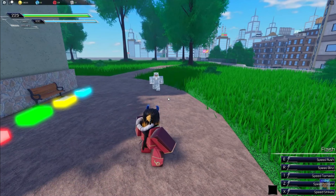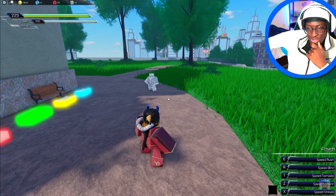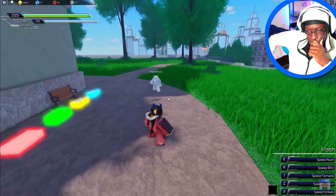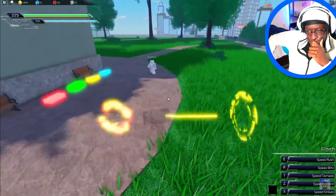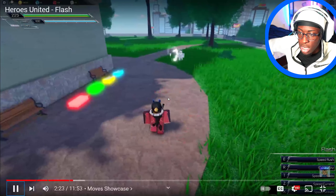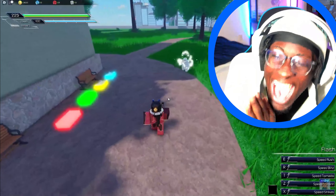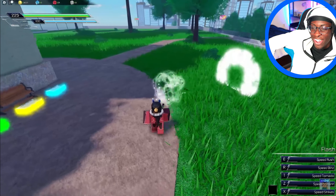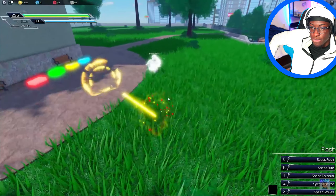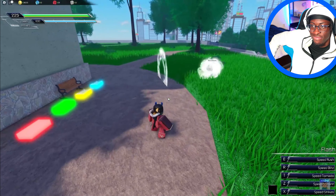All right, let's get into the Flash kit. Flash is disgusting — he's pretty top tier right now. Flash's passive makes him really fast. They will eventually add a mechanic where if you're at low HP, you get longer cooldowns. So when someone's low they can't just run away. But if you're high HP, you're going to be moving really fast.